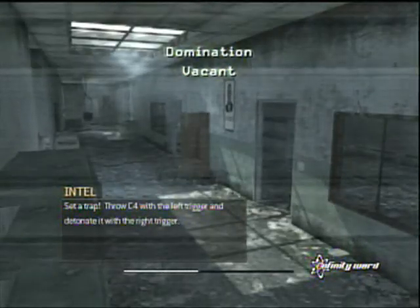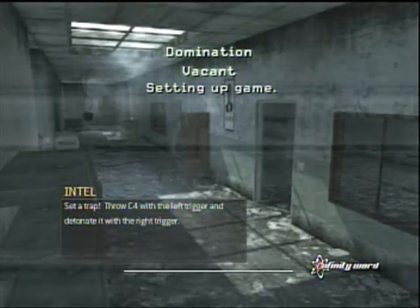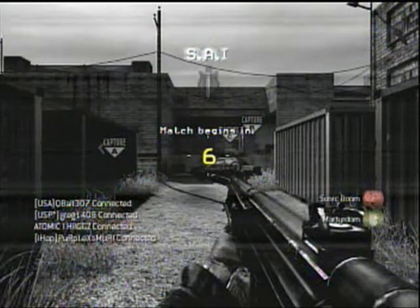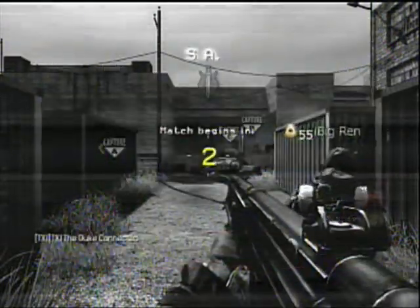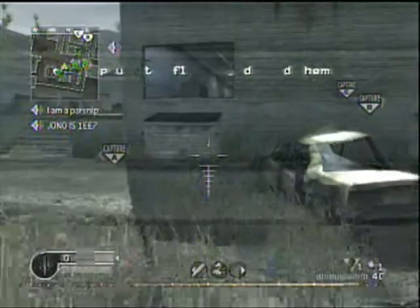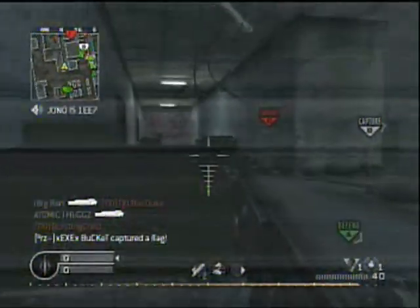Alright guys, we got some domination on Vacant here. Domination on Vacant is really good for noob tubing. The reason it's really good is that it's great at containing people — you can just fire the noob tube at a doorway and people will be damaged and have to fall back, or it slows them down. They can't sprint.